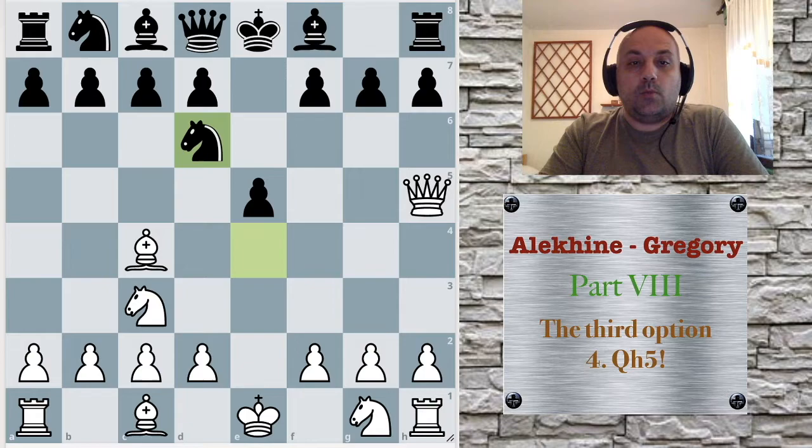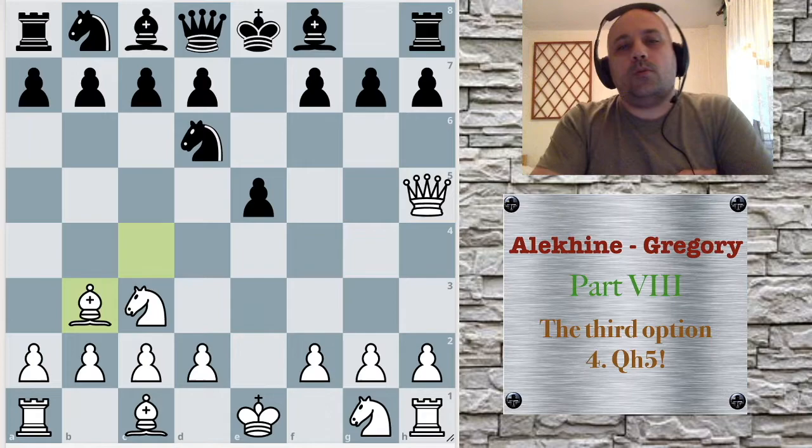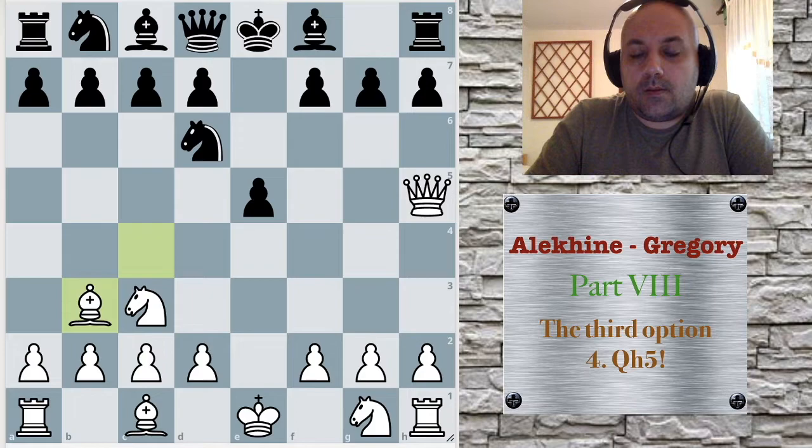Or white could play an excellent move: bishop b3. I was familiar with this variation, but I learned it from a very old book. There was not much there — they just gave a few games and said white has the initiative.